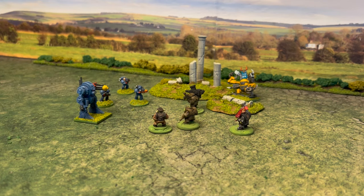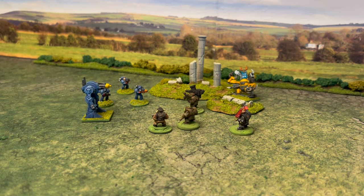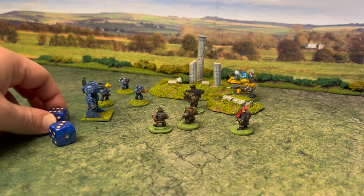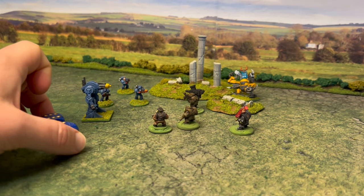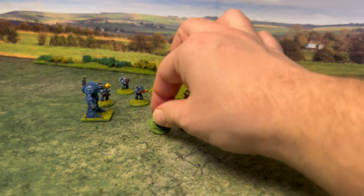Weapons have a profile which includes long and short ranges and modifiers. If you're at short range you typically get a plus one. These three marines are going to fire into the orcs. You roll underneath their ballistic skill — their ballistic skill is four, so we need fours or less. We get two hits. Their weapon strength is four versus the toughness of the orcs which is three, so because they have an advantage we wound on fives or less — and we have one wound. The bolters have an armour piercing of one, and since the orcs can only save on a one, they're unable to save that shot and we have one orc down.